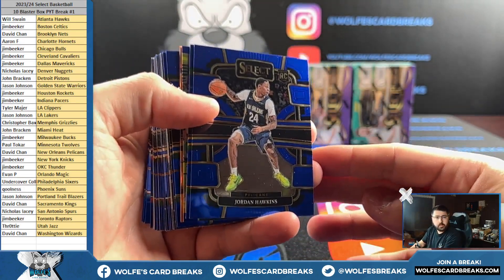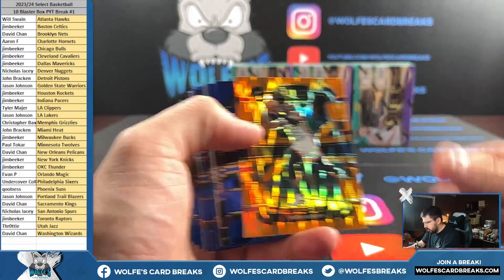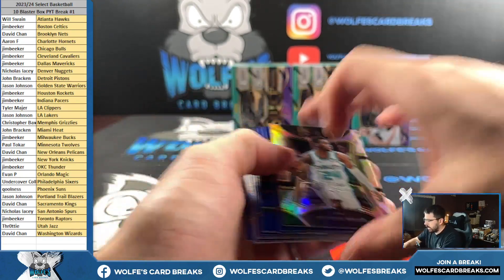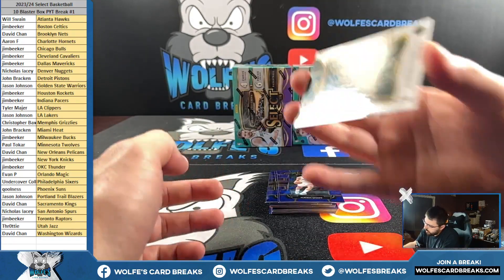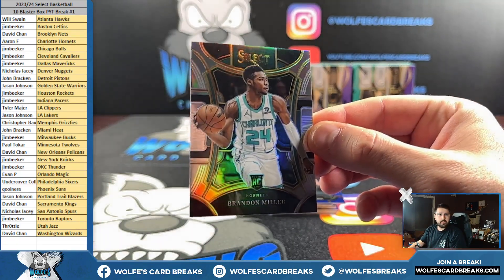All right, see what we're working with here, boys. Another box going down. Bam Adebayo on the orange. Follow courtside. Brandon Miller, silver Mezzy, Aaron F. and the Hornets.